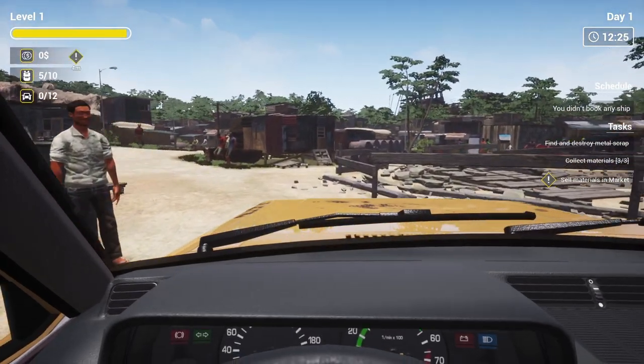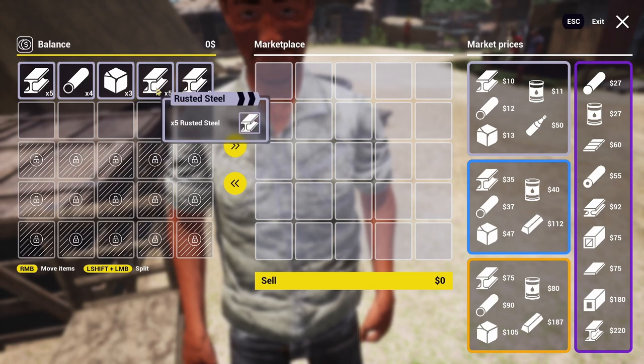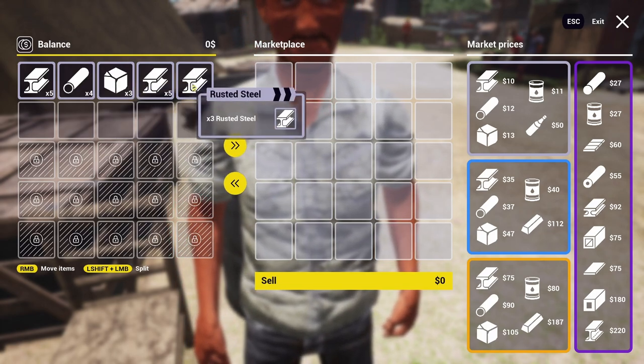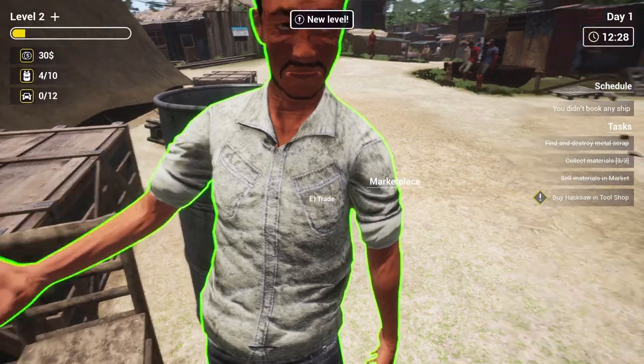Get back over to this guy and you're going to complete the next part — sell materials in the market. But don't sell everything. Hang on to stuff like copper. You can sell the cast iron and some of the rusted metal, but you're going to need that copper and some of the rusted metal for your quest later on.